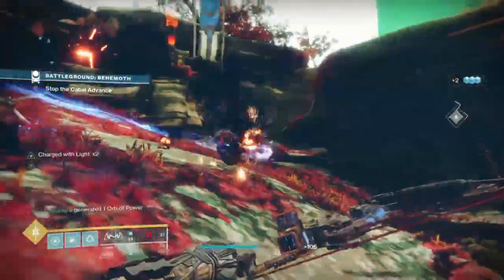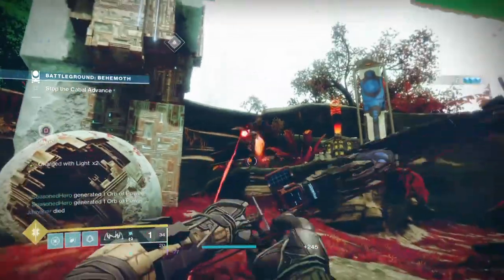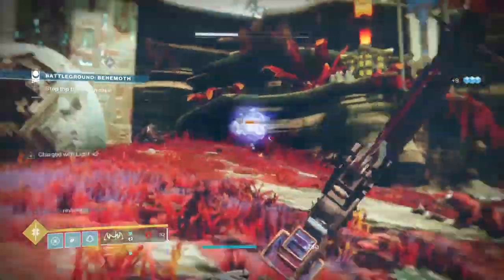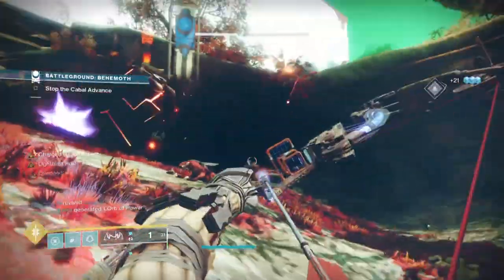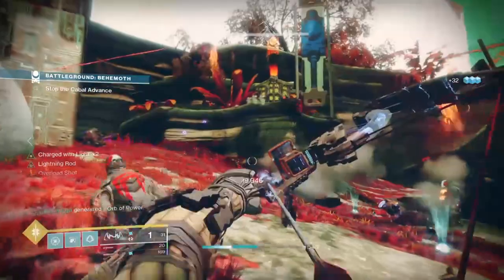Welcome back everyone to today's Destiny 2 build video. This week we're going to be playing around with an exotic that I don't believe has seen the light of day with many players since Destiny 1 — one that was quite popular in PvP for a simple usage — and that exotic is the Lucky Raspberry.